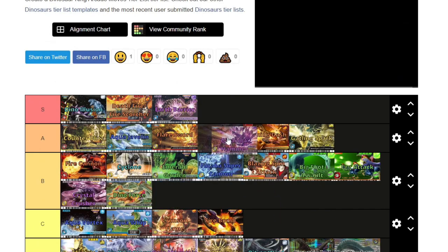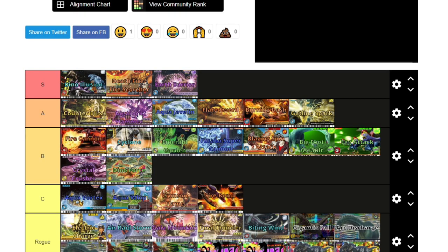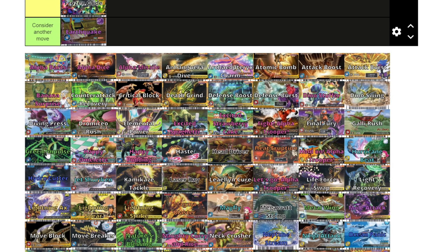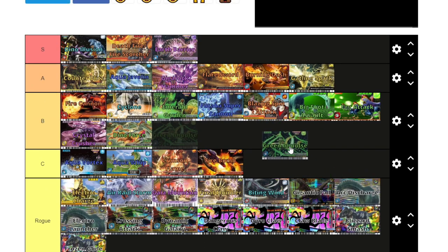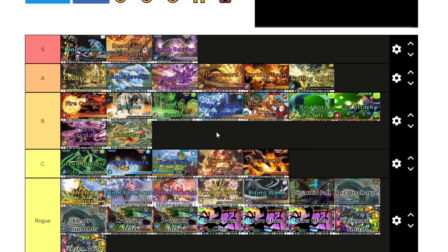Giga Rock Hammer is A tier — I'm putting it above the others because Earth types don't really have many good scissors moves. That said, having Giga Rock Hammer does limit the chance of Earth Barrier getting triggered because only one of them can get triggered at a time. So Giga Rock Hammer does suffer a bit because Earth Barrier exists. I'll put it between Flare Sword and Aqua Javelin. Green Impulse is a cool move that gets triggered during a tie, but it's going into C tier — the heal after-effect is absolute trash. You steal like a millimeter of health; it makes no difference. It's a paper move and Super Impact exists, so Green Impulse is C tier.